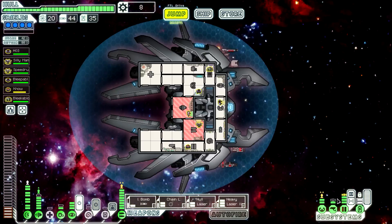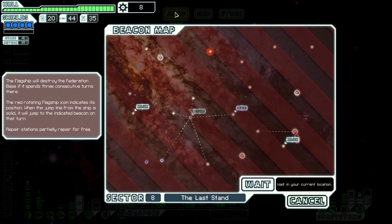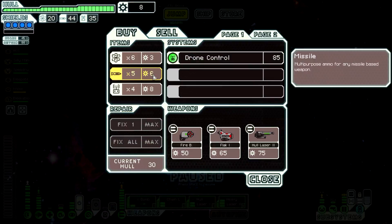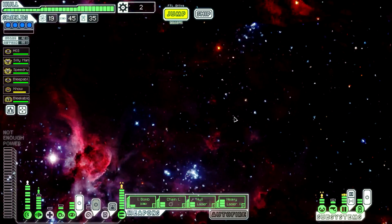Let's just test it real quick. Indeed, it gives me more power — bam, bam, bam. Then I use the mind control to counter their mind control. This is amazing! Is there anything else I want to buy here at the store? I guess I could buy an extra missile. Let's go on to the base. Such a good run.